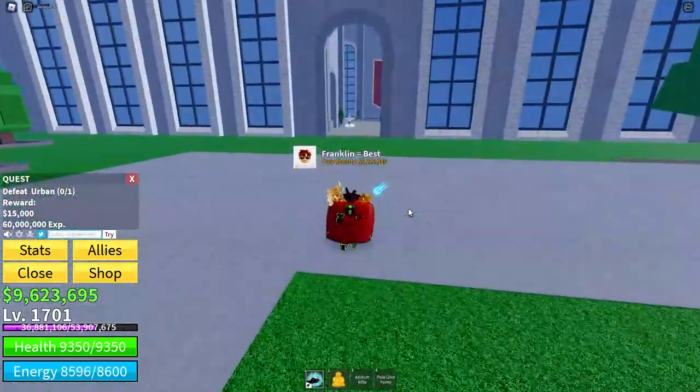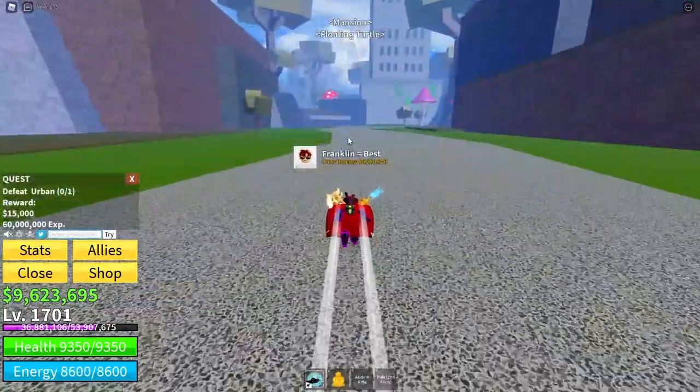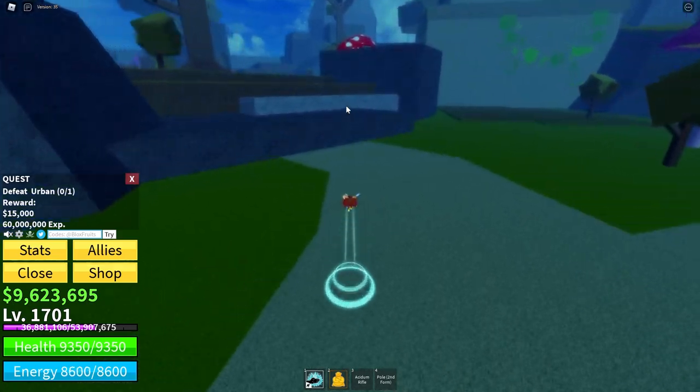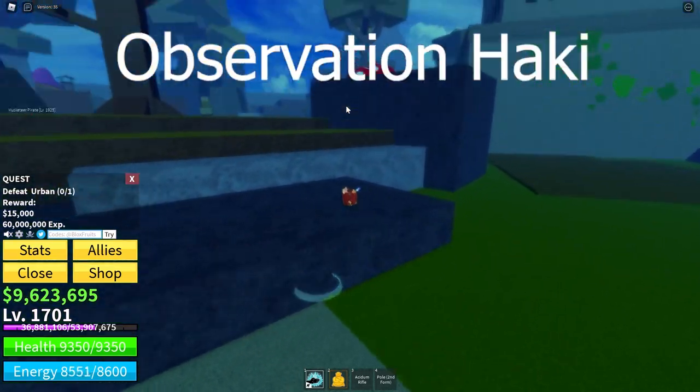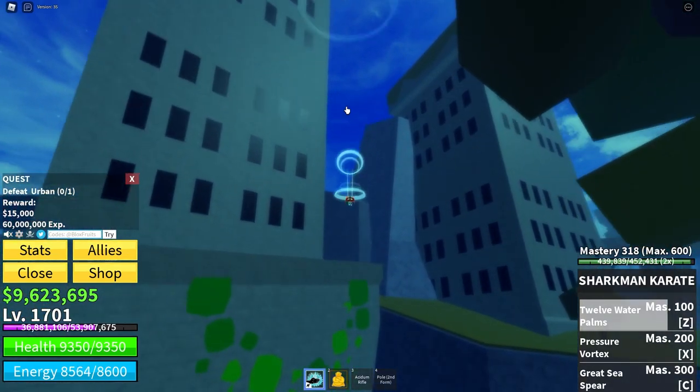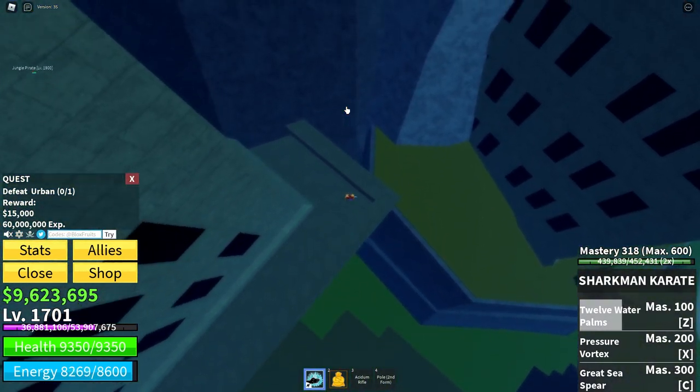That was the floating turtle. Let's go find Urban. A great tool for finding these elite hunters is Observation Haki — it is one of the best ways to find them, if not the best.